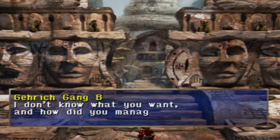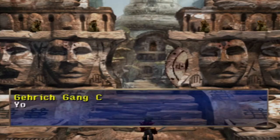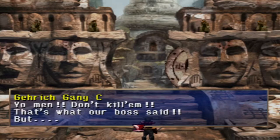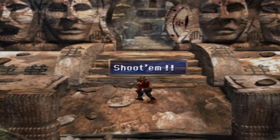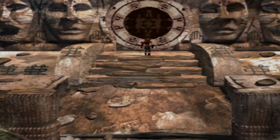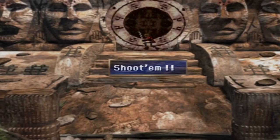"I don't know what you want. How did you manage to get all the way here? We should play with them a little. Don't kill them — that's what our boss said, but... why don't we stop them till they hate being alive?" So they're gonna shoot us. We're just gonna run through — oh my god, there's a giant door wheel thing there. What do we do?